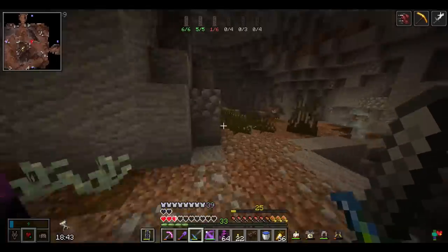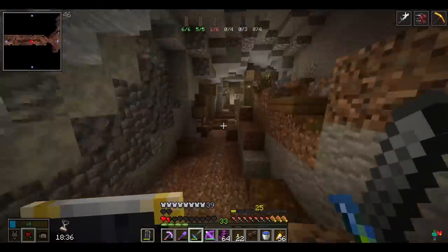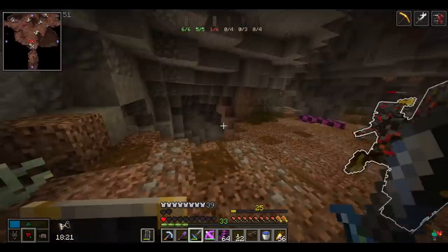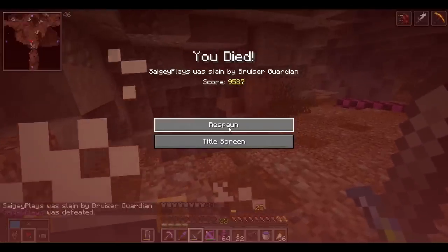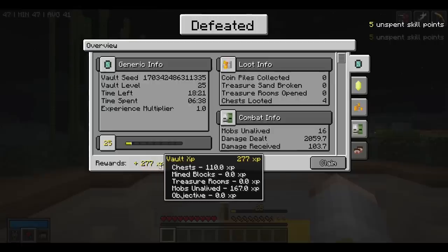We may actually die here — this is going to be a bummer. We're at a heart and a half, this is not looking good and I can't heal. One heart — this is not going good. Please let me heal soon. And that's it — we're dead. So there goes all of our items. 277 XP lost. That's a huge bummer.